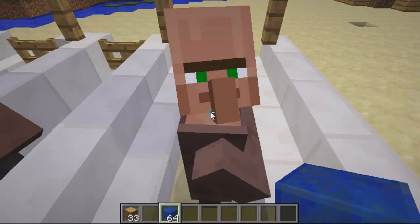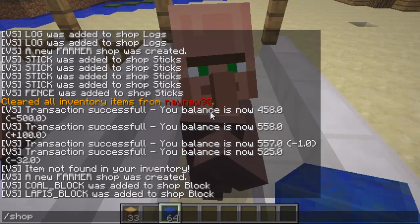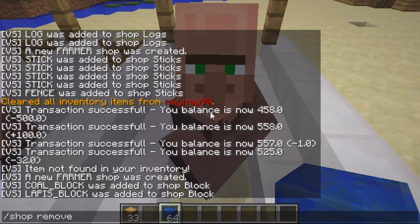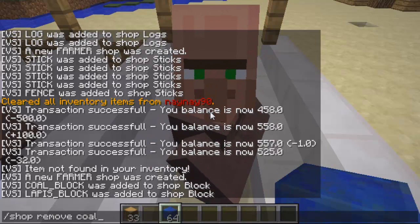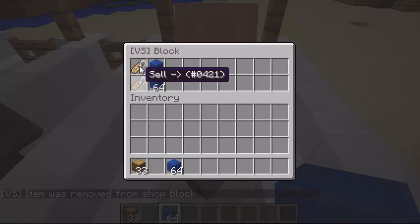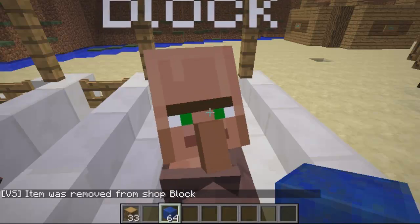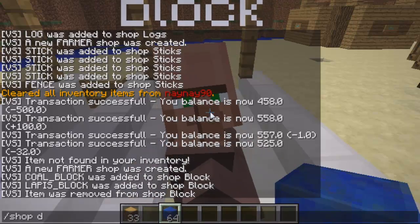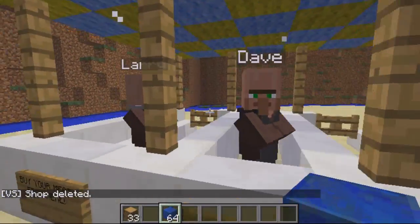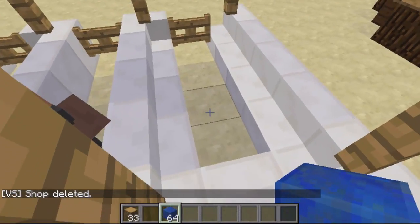If you decide you don't want an item in the shop, type /shop remove then the item name — coal block — and you can see it's been removed completely from the shop. If you want to delete the shop entirely, that's just /shop delete. The villager disappeared but came back — it didn't actually want him to die. As you can see it deletes the shop you specify.